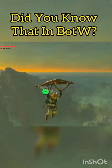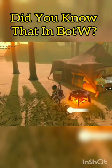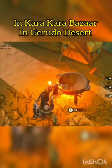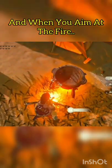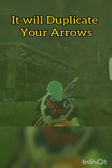Did you know that in Breath of the Wild, in Karakara Bazaar and Gerudo Desert, you can use a multi-shot bow by a cooking pot and when you aim at the fire, it will duplicate your arrows.